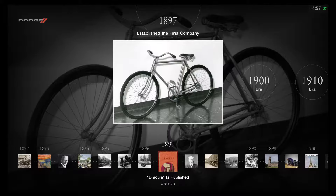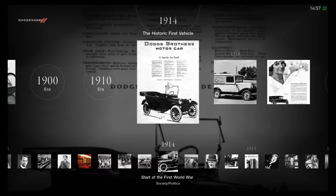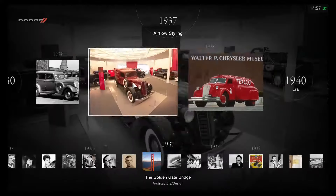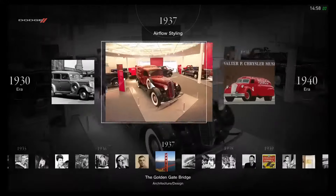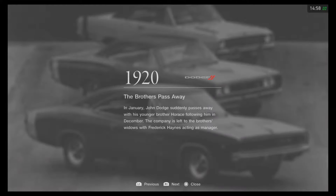I think it was established in 1897 as Evans and Dodge Bicycle. The Dodge Brothers formed this company, beginning with the production of bicycles. Later on, the brothers transitioned to an automotive company in the 1910s. In the 1930s they developed a new styling — the Dodge's very first vehicle. Originally a green side truck was made in 1924. In the 1920s, the Dodge Brothers passed away.